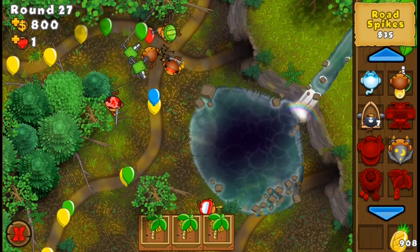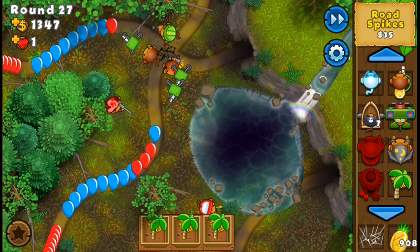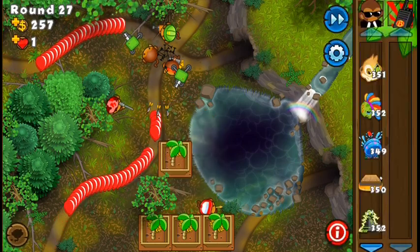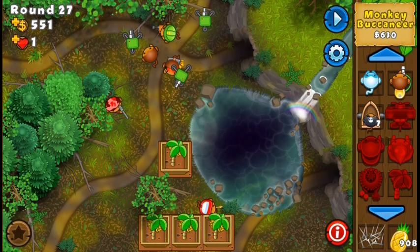For this round, I just recommend placing two sets of raw specs for these yellows at the very beginning, because sometimes depending on the sentry gun position you may have some yellows leaking. So it's just better to place the raw specs beforehand at the intersection, so you pop both bloons coming from both paths and you don't have any further problems. I placed two sets of raw specs — probably just one was enough, but it really depends on the position of the sentry guns, and that's random.